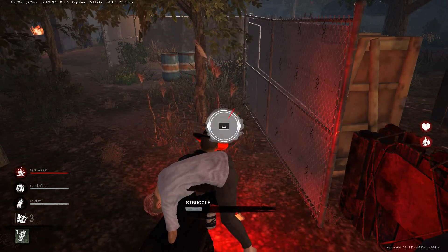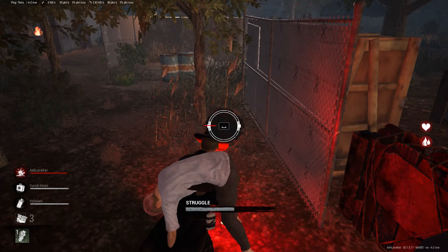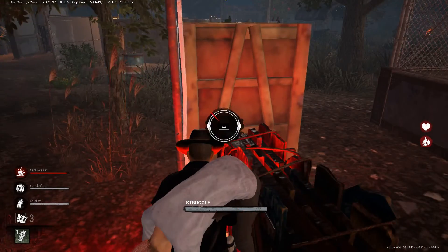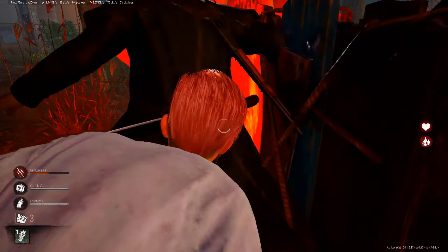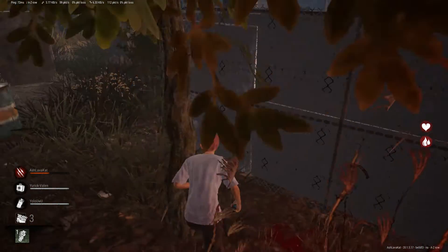These skill checks are hard to hit — it's really hard. But it looks like he's letting me go for whatever reason. Jesus Christ, these are hard to hit. Okay, get up! Vault! Or not, because he's in the way, I guess.